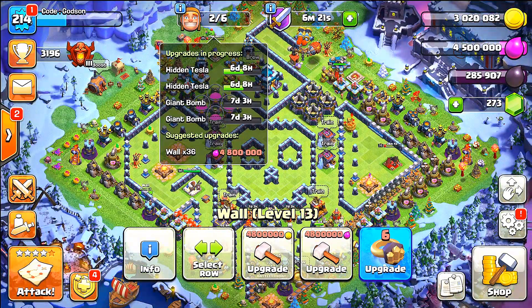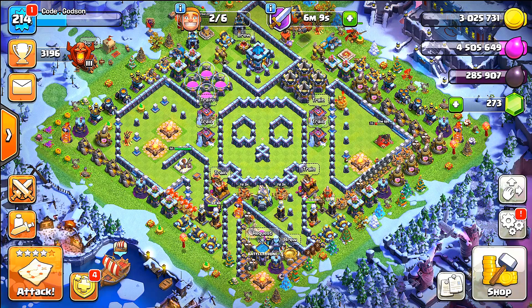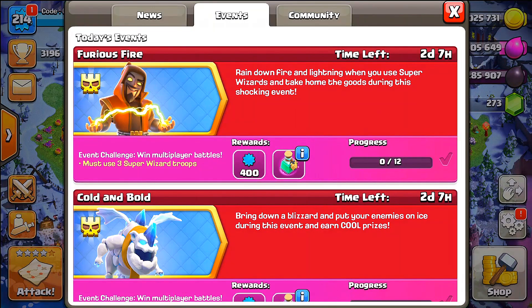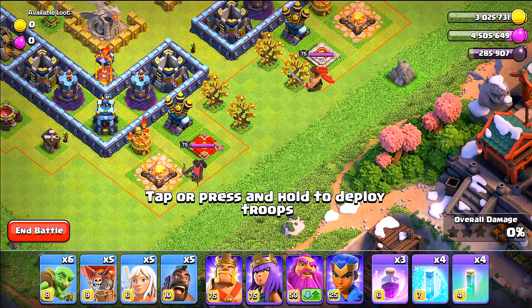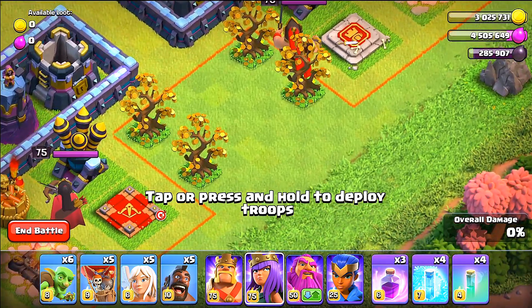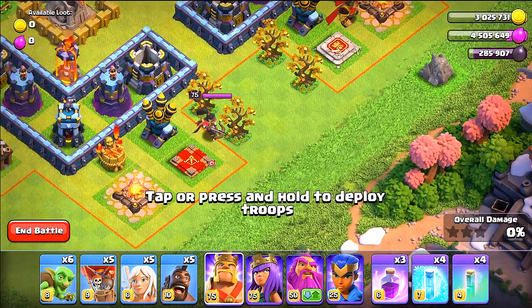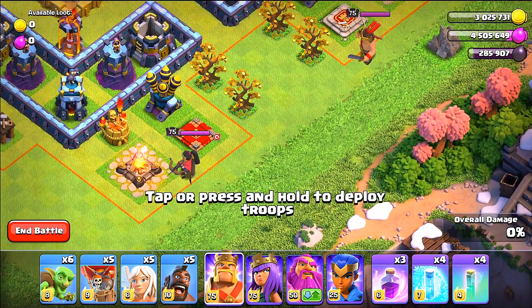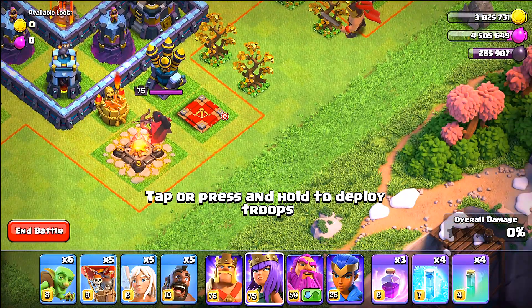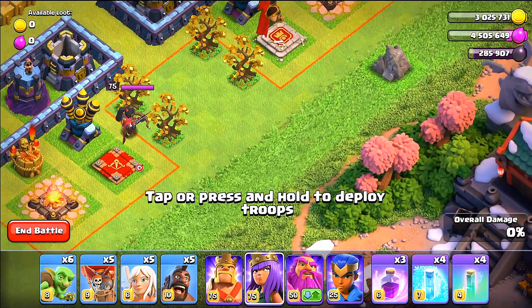We have literally 36 walls left and then we are a maxed Town Hall 13. Once we max out, hopefully new updates and upgrades come soon to keep things fresh. Now for my challenge: I want to put the King and Queen against the two Mulan heroes. We'll try the Queen first to see if she can take out their Queen and maybe their King too.